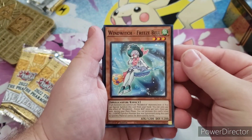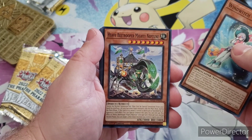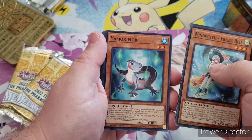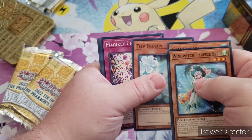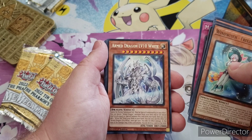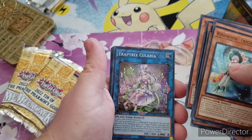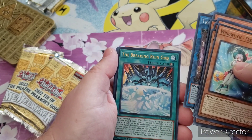We have Wind Witch Freeze Bell, Heavy B-Trooper Mighty Neptune, B-Trooper Scale Bomber, Yamoramori, Flip Frozen, Magic Key Unlocking, Armed Dragon Level 10 White, Slower Swallow, Trap Tricks Kolaria, and the Breaking Ruin God.